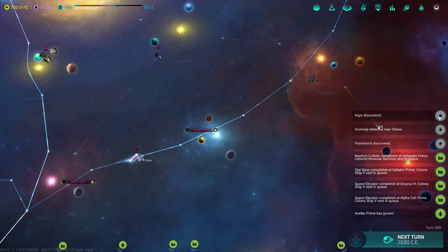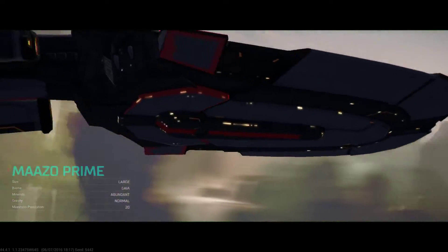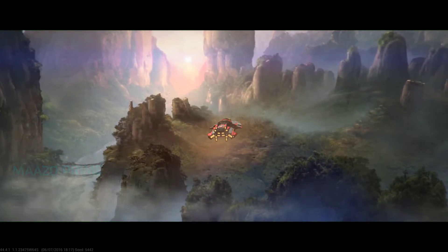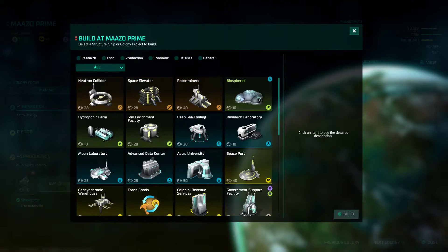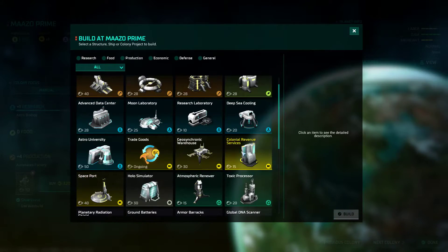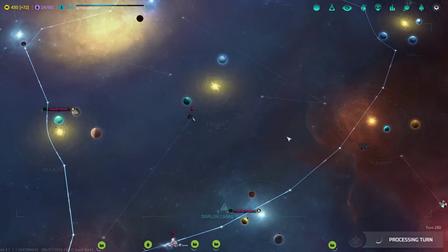Let's move all of our ships. Colony ship has arrived at Meso Prime — excellent! That is a big Gaia planet. We're going to put this guy in production — this is a massive planet, a huge find. We're going to do the automated factory first, followed by hydroponic farm, followed by biospheres, followed by government support, followed by colonial revenue. Lots of space elevators were just completed, so ships on those planets will build much faster.